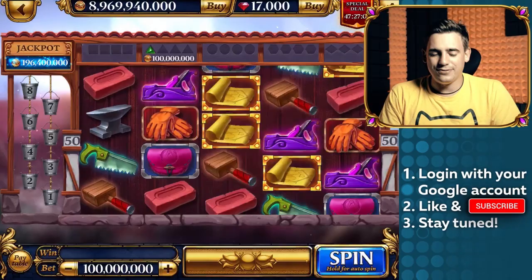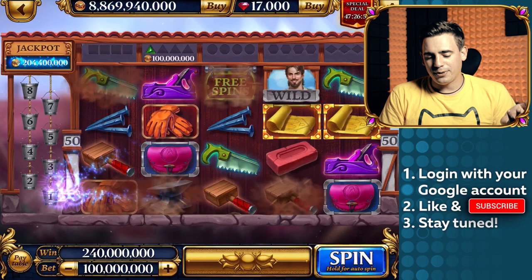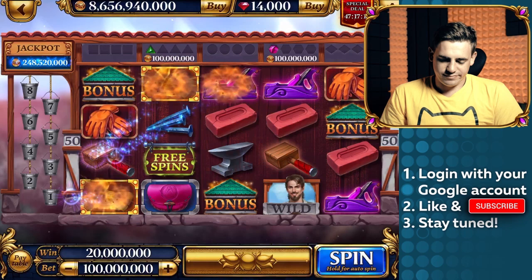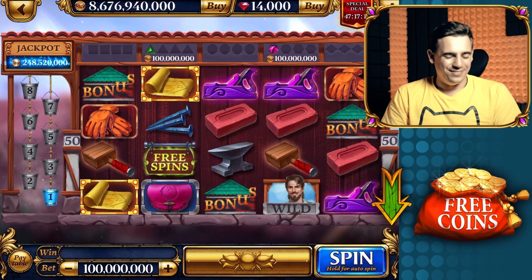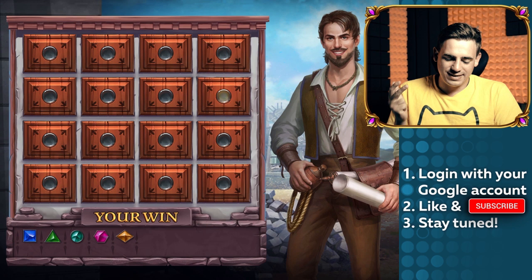In today's video, as usual, I'll try to show you the best mechanics of this slot — everything it can possibly offer. I'll cut the video and continue filming as soon as we trigger something interesting. Let's go guys! Oh ho ho! Third bonus icon on the re-spin — I love that feeling! We're going to our first bonus game. It's a picking game where we open boxes, and every box can contain an amount of points, a gem, or a collect sign which ends the bonus game.